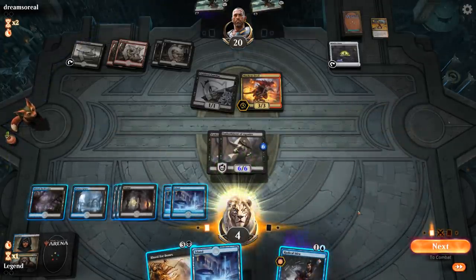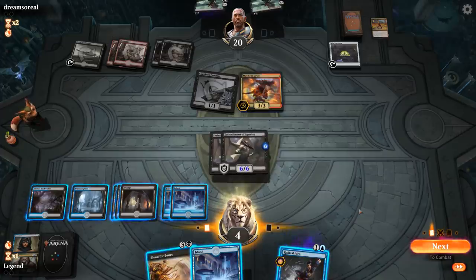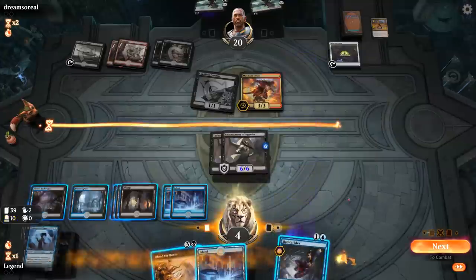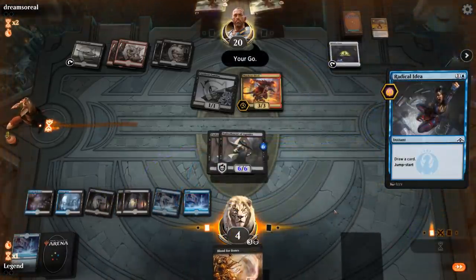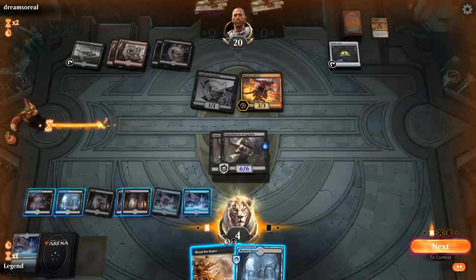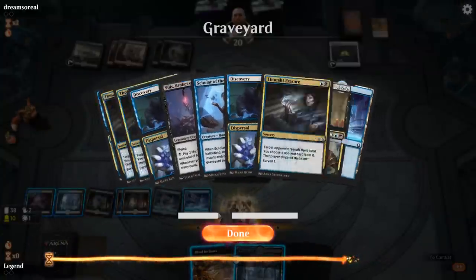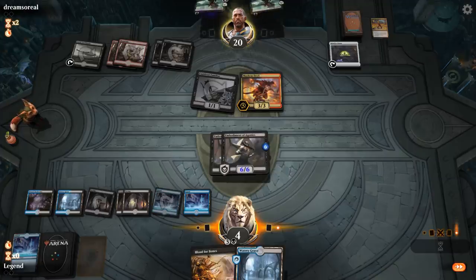This is definitely a matchup where Villis won't shine. I'm virtually at one life — opponent can sack Familiar for one from Devil, sack the Food for another one, bring back Familiar for another drain, and then I'm dead on the next untap. I try jumpstarting Radical Idea to find a Connive/Concoct to dig for an Agent, but it's just a land. There's nothing that saves me here and I only have 12 damage. We're dead, so I concede.